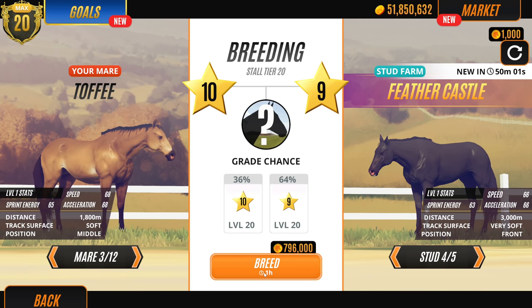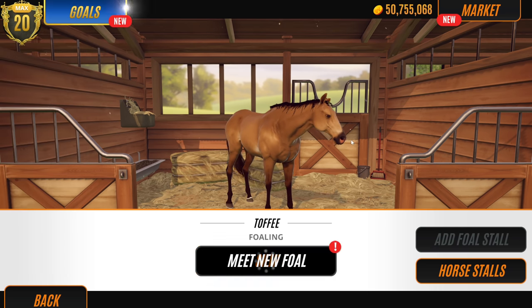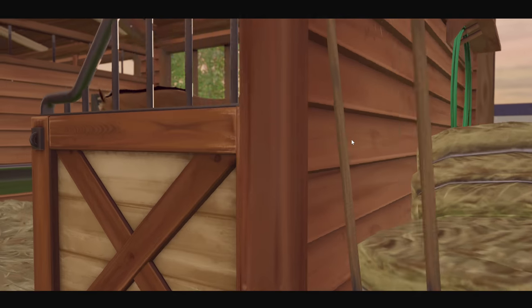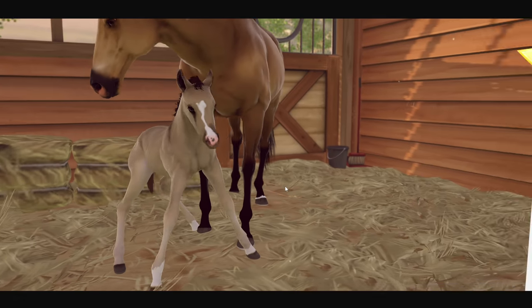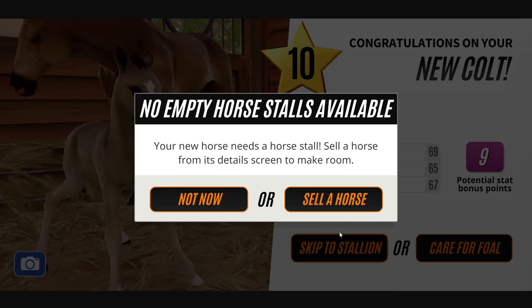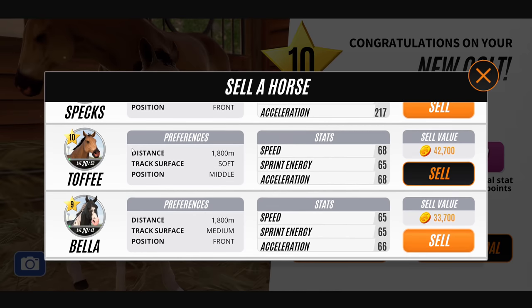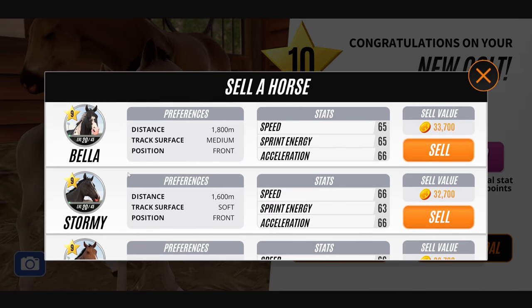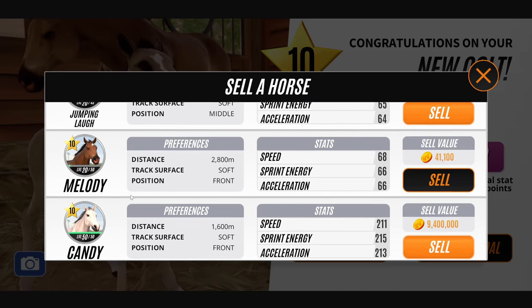Okay guys - changing my mind to Toffee and this black horse. Let's do it! A million gold to skip - let's go for it! That mousy color has bred black horses in the past for me, so let's see what we get. Jumping Laugh is quite cool but she's only level nine.